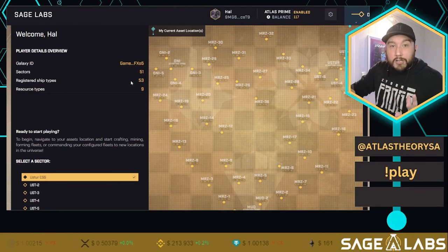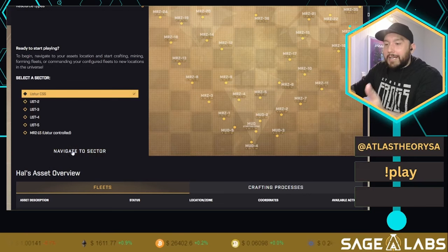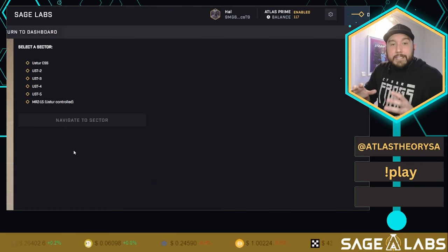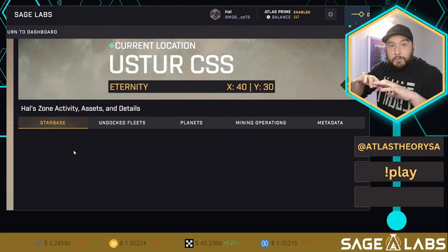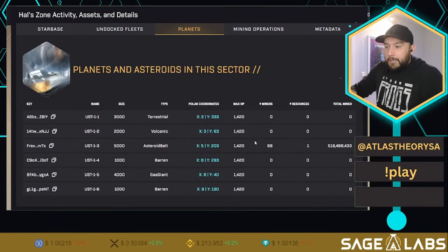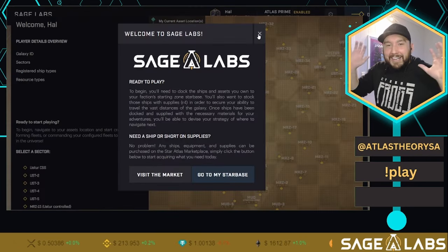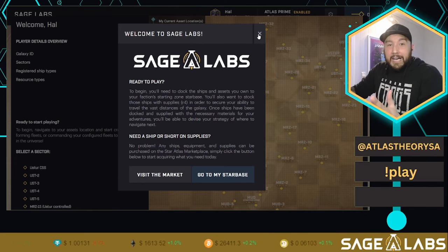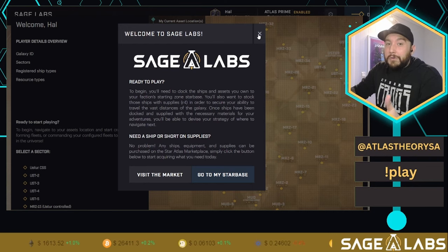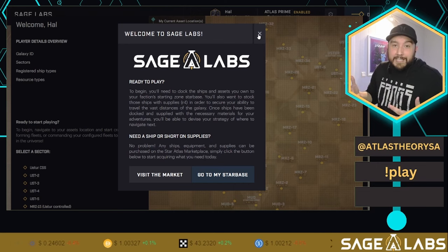Something super helpful that confuses a lot of new players: these sectors should really be called Star Systems. As we'll see, there are planets, asteroids, and star bases within each sector. For the very start of Sage Labs they're together in one place. When I first jumped into the game I thought I had to travel to each separate location to mine — but that's not true, you're at one location. The UI takes a little getting used to in the first day or two, but just take some time and it gets better.